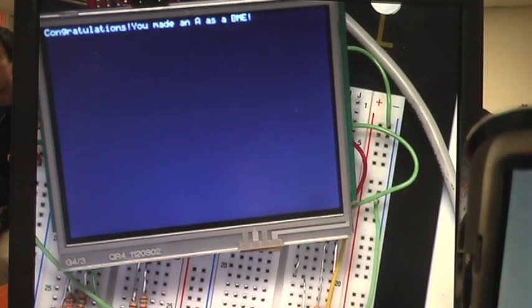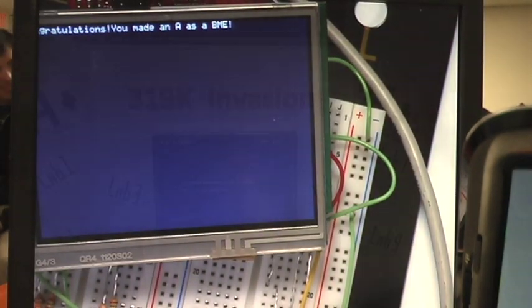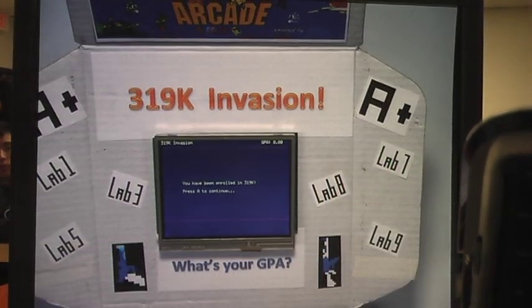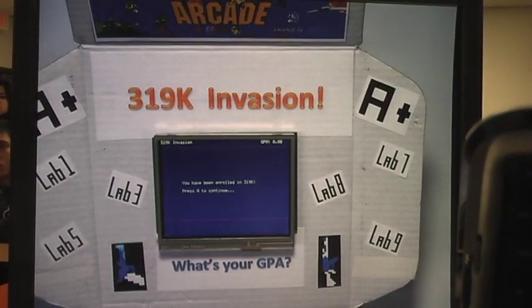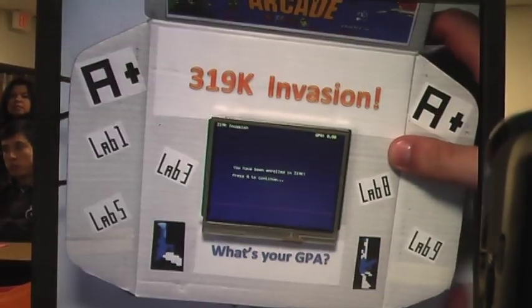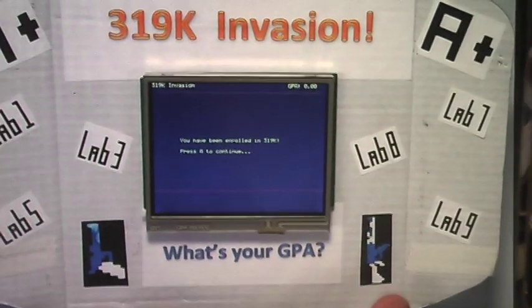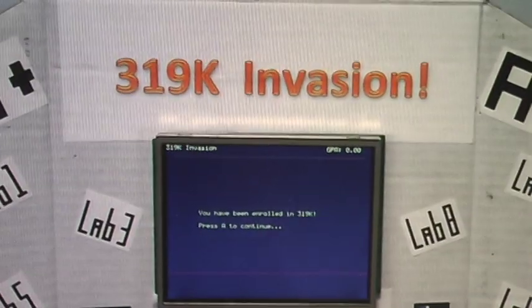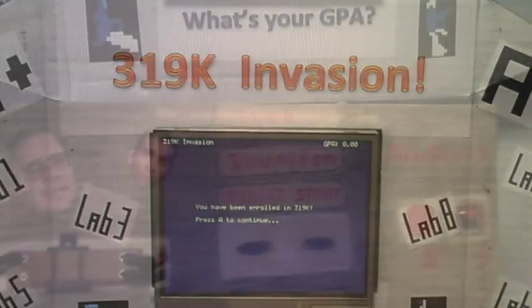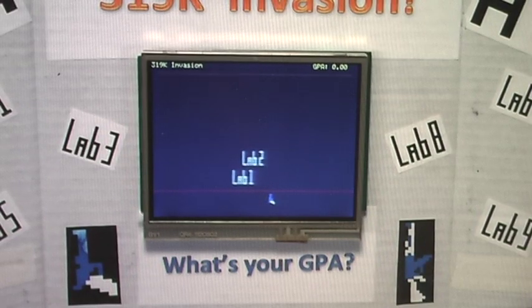You hit it with a laser and then you get assigned your grade. Our game is 319K Invasion — it's similar style, kind of like Space Invaders, themed after the class. We have our little decorated box with the arcade style. At the bottom you have these little guns and you try to shoot each of the labs as they're coming down. You can upgrade your weapons, and we've got our little button and slide pod.